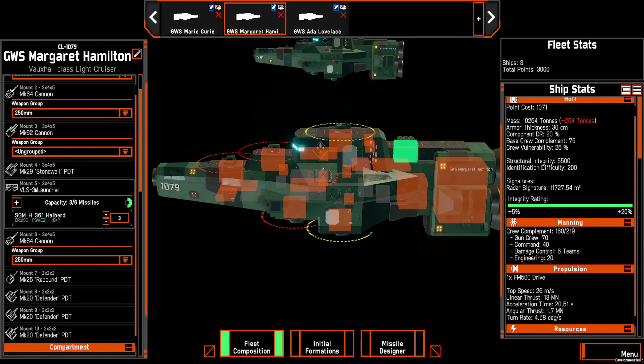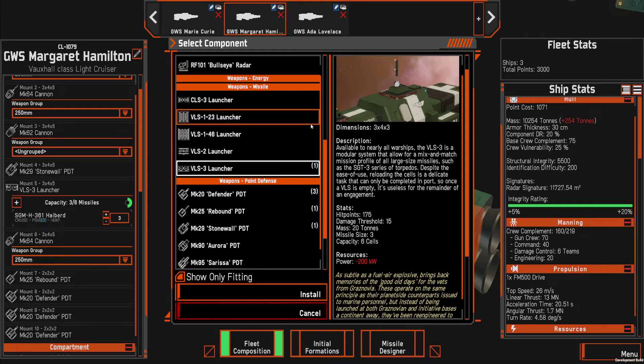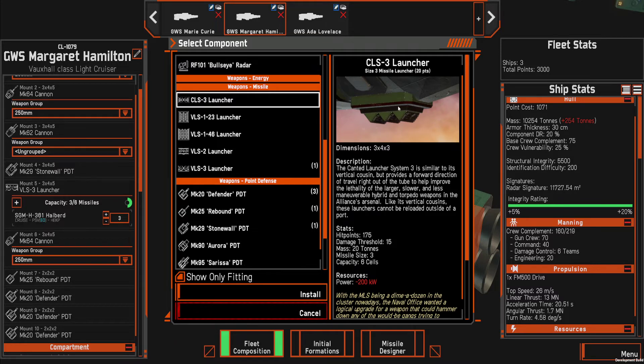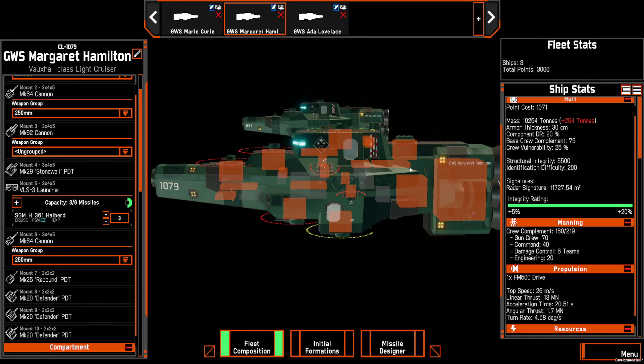This is a size 3 missile launcher on the back of a light cruiser — it's got six slots for size 3 missiles, currently using only three. There are two types of size 3 launchers: the standard launcher that goes straight up away from the ship, and the canted launcher — basically for corvettes firing torpedoes at point-blank range, which gets the missile pointed at the target a little faster. Since this is mounted on the dorsal back part of the ship behind the superstructure, we're making this a vertical launch.